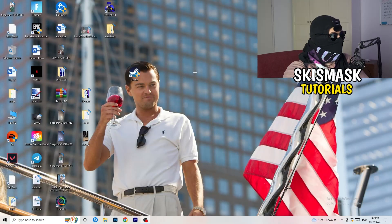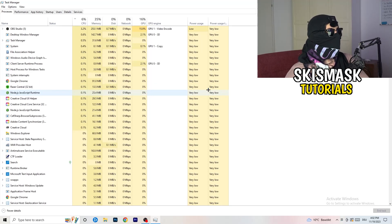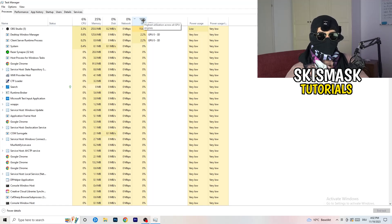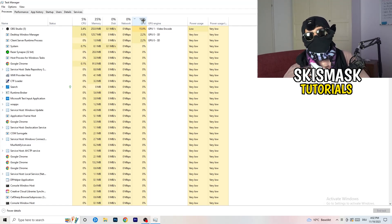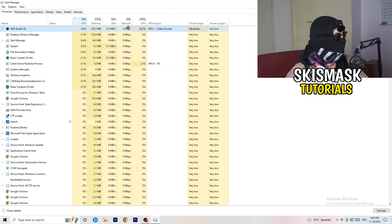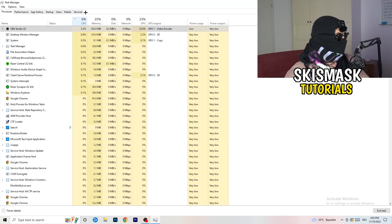Next, navigate to your taskbar, right-click it, and open Task Manager. Go to the Processes tab where you can see CPU and GPU usage. Click on GPU first and end every task running in the background that's using too much GPU and that you don't need — for example, Razer Synapse or similar apps. Right-click and select End Task. Once finished with GPU, do the same for CPU.